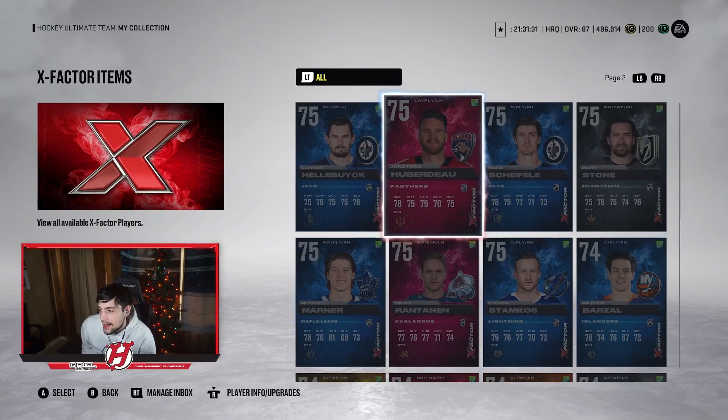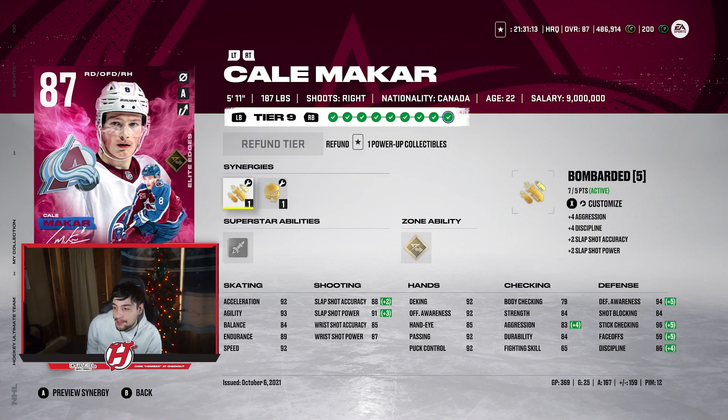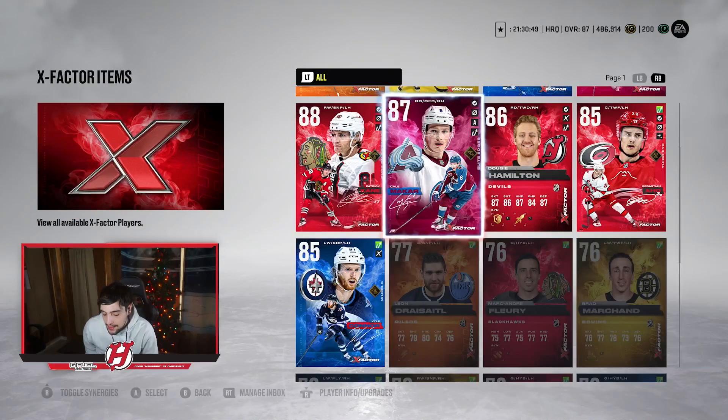Moving on to Cale Makar. He just got an 87 overall and is obviously playing great. His next upgrade will be an 88, and it will be a speed upgrade — up to 93 Excel and 93 speed, which is really nice. That's why I think Makar is an underrated one. Right now he has Bombarded and Thief synergies, but he's going to be really, really good.